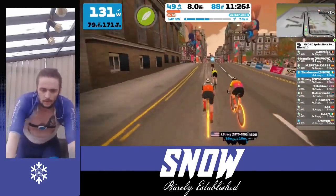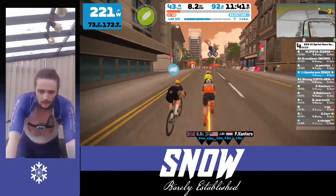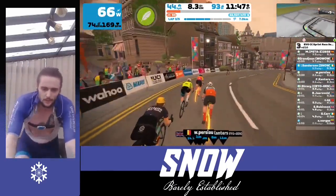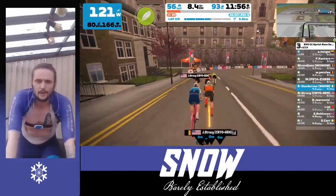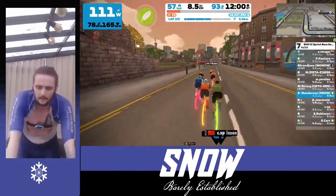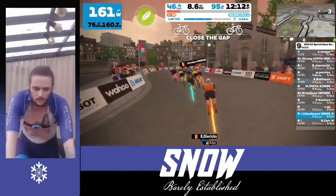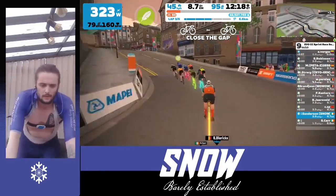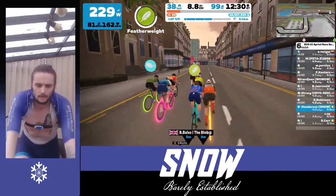Like I said, that climb isn't really very long, and even with the feather power-up and doing some decent numbers on the front, there's still a lot of draft behind — so even the riders without that great punch can stay in. But now we have the advantage. We can see which riders were able to react to that attack and snap, close the gap without too much difficulty. We're going to keep an eye on those riders for the later laps and the finale.